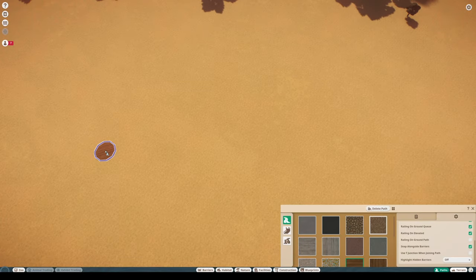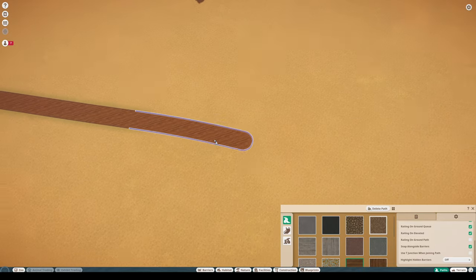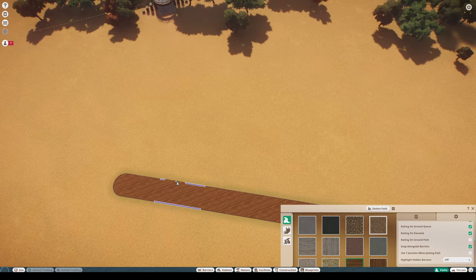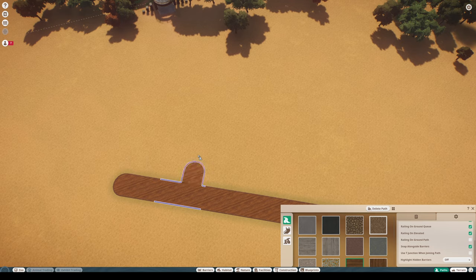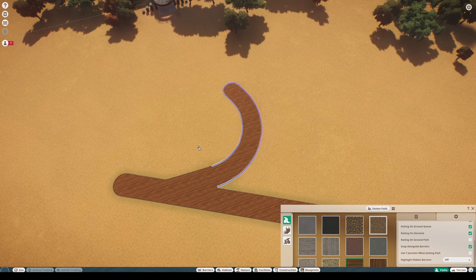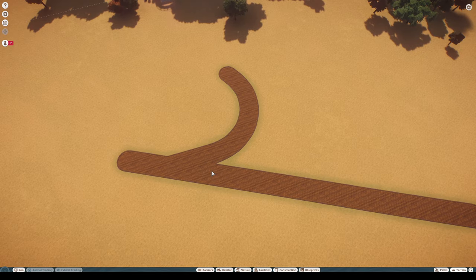Before we get into the last setting, I want to quickly show you how to preview a path before laying it down. Start a path, come over to where you want to place it, and you can see the area between the two blue curbs where it'll go. Press Z on your keyboard and you'll get a full preview of how the path will look and which direction it'll go in. Let go of Z and the preview disappears, press it again and it comes back. Lay it down and that's exactly how your path will look — a nice way to preview before committing.